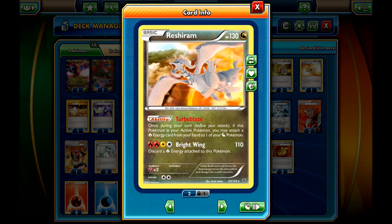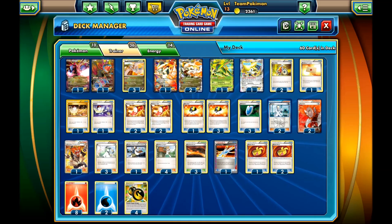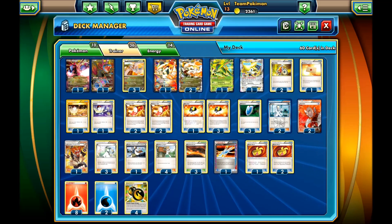Another key card is Reshiram with the Turbo Blaze ability, which reads: once during your turn before you attack, if this Pokemon is your active Pokemon, you may attach a fire energy card from your hand to one of your Dragon Pokemon. So you can switch into Reshiram and attach energies to your White Kyurem EX.